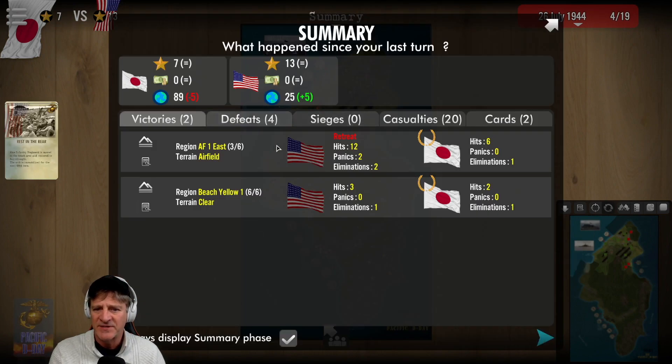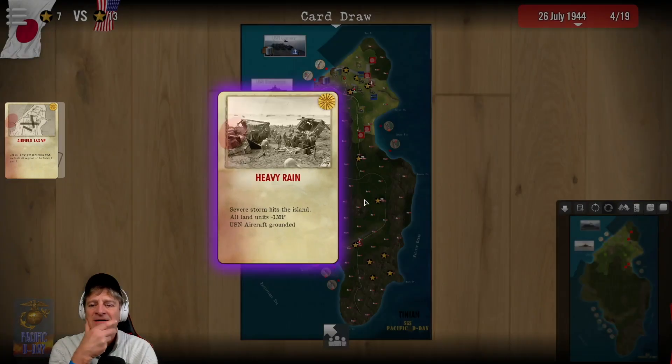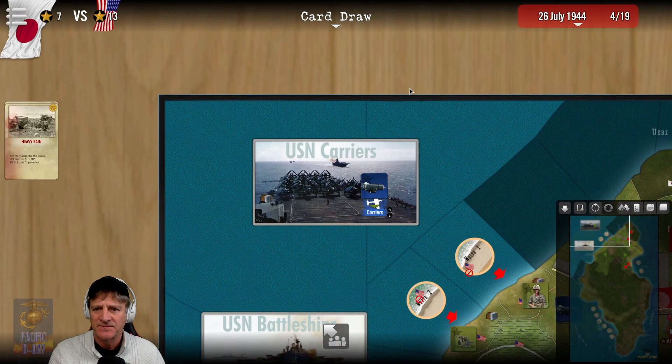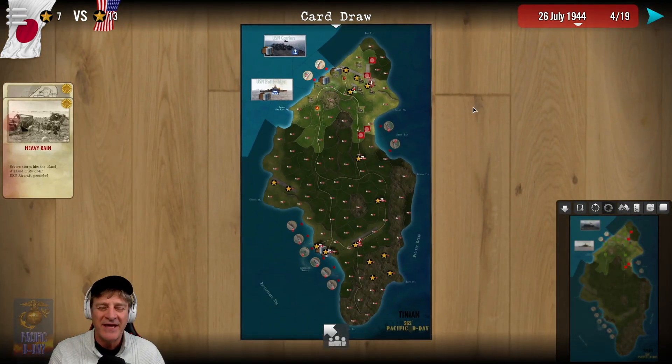This is basically a summary for the Japanese: two victories and four defeats. Heavy rain - all land units minus one movement point, and US Navy aircraft are grounded. That's not good. So our aircraft go back and we don't have any air support this turn.